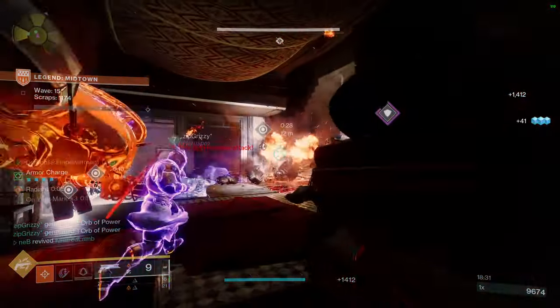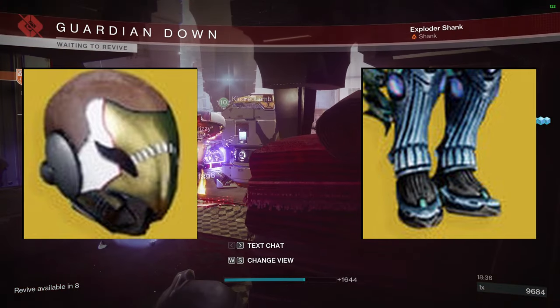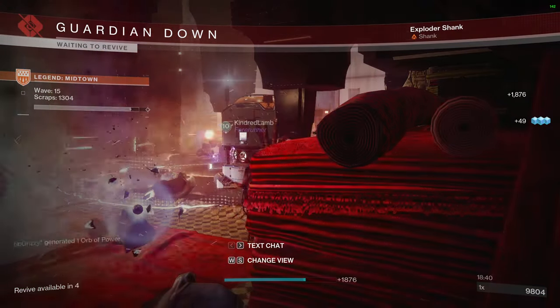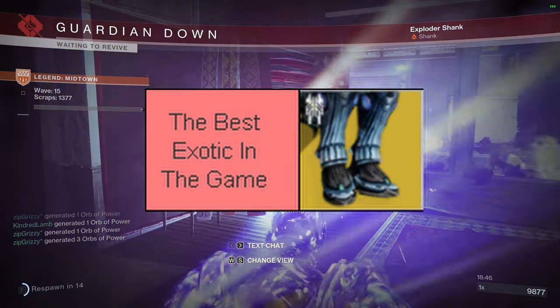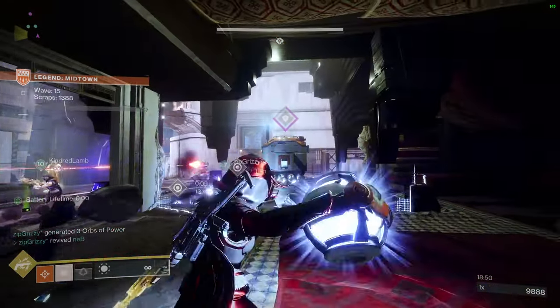For exotics: Nighthawk or Star Eaters. Here I'm using Nighthawk because I like having one bullet — like a Joker persona or something. And Star Eaters is like the best exotic in the game, or something — buffs every super, get super faster. It's good.